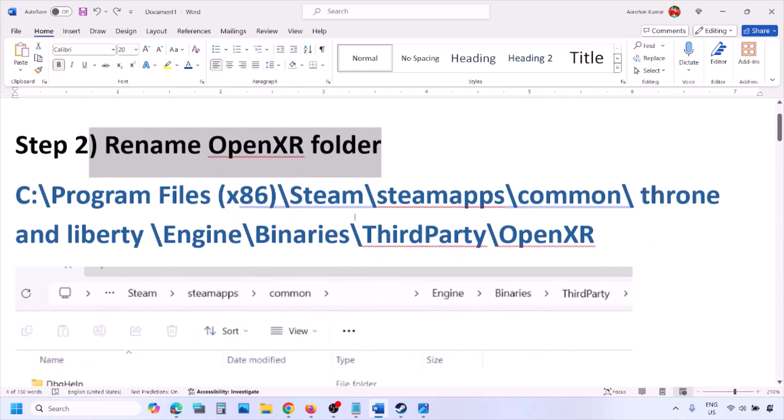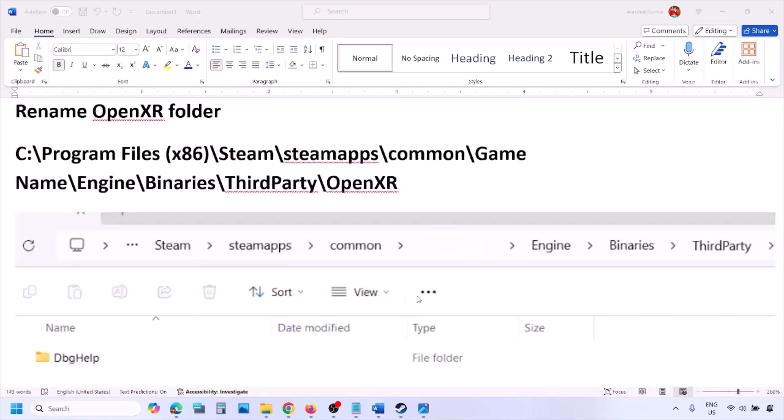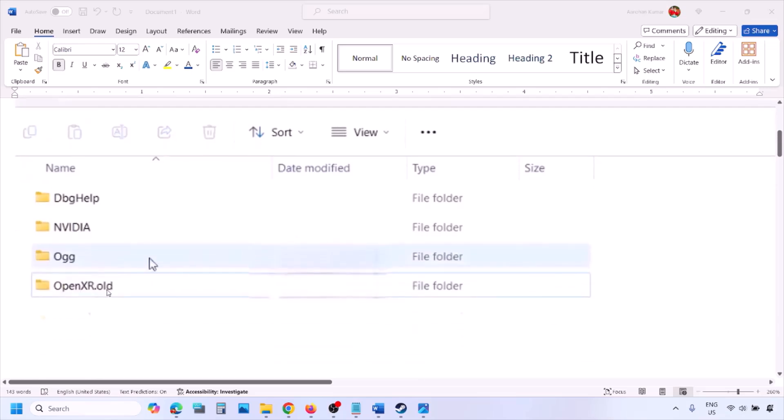The next step is to rename the OpenXR folder. Go to the game installation folder. If the game is installed in C drive, open C drive > Program Files x86 > Steam > steamapps > common > the game folder > Engine > Binaries > ThirdParty. Open the ThirdParty folder and you will see the OpenXR folder. Right-click on OpenXR and rename it to 'OpenXR.old'.